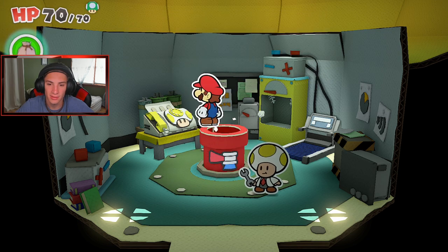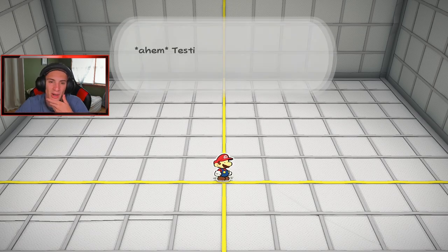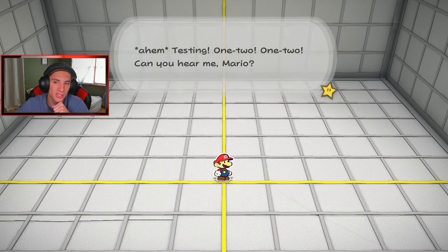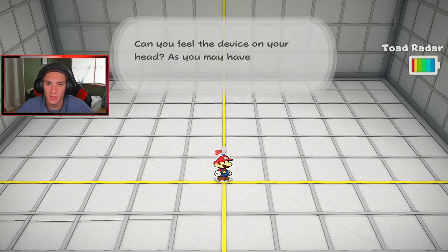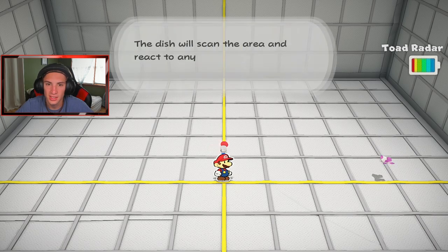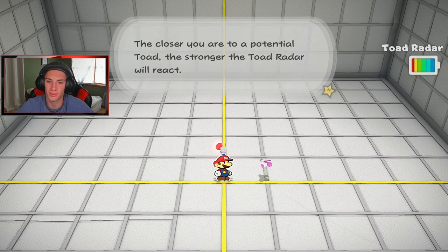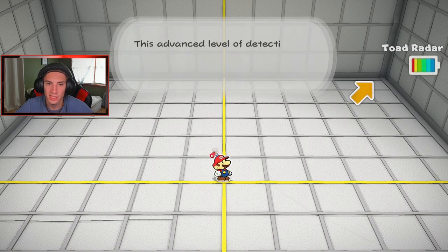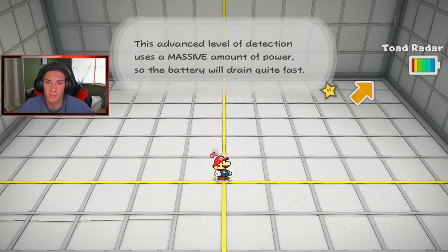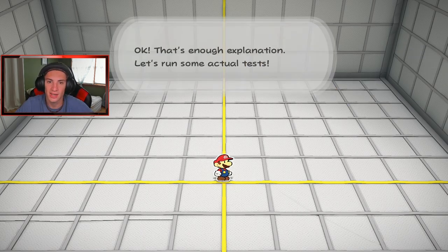He wants to give a quick demonstration of the Toad Radar. We already have the toad bell, but now we're getting a Toad Radar. 'Testing one two — can you hear me, Mario? Let me walk you through a quick test.' It'll shake my controller and get louder when toads are nearby. There's a battery indicator on the right side — this uses a massive amount of power so the battery drains fast. No power, no Toad Radar.